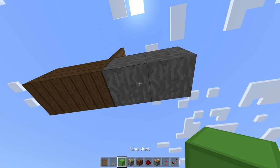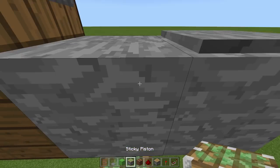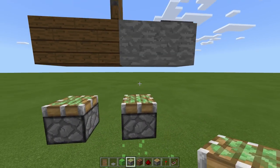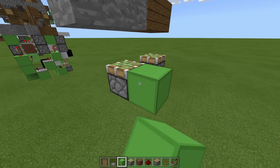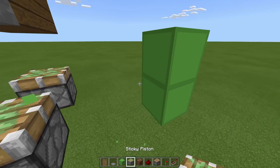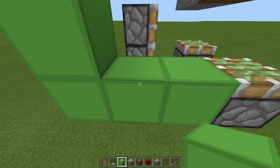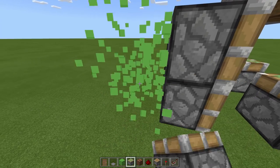Come underneath this block, place a block, one more, one more, then remove the first two and have a sticky piston facing upward. Then place a block here and another sticky piston, then remove those two blocks. From this sticky piston, come out three blocks and one up, remove the first two and place two sticky pistons. Do the same on the other sticky piston — three out, one up, remove those two, and place two sticky pistons. Remove the remaining scaffold blocks.